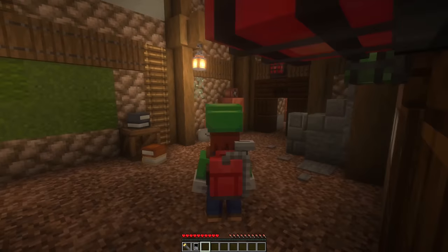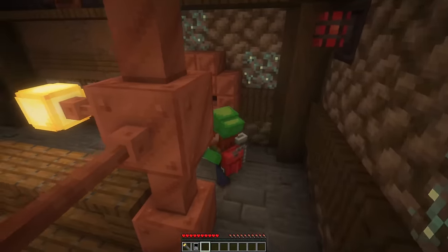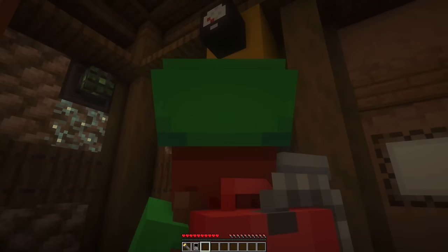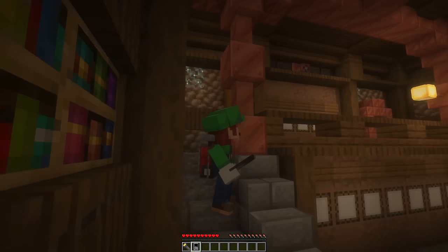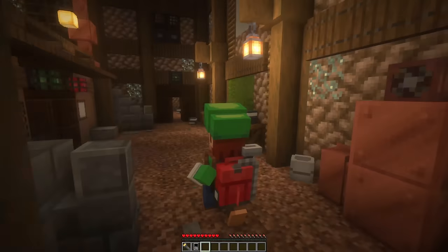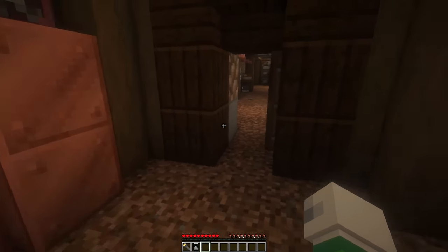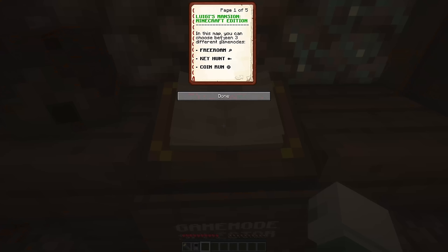Something just walked over there. Maybe I'm tripping. I don't think there's any mods on here - it's just a map and resource pack. That looks like about it. There was that weird thing back there - the question mark. Hey Dan, if you watched the video, let me know if I'm missing some stuff. Let's just go to the mansion - that's the main part. In this map you can choose between three different game modes: key hunt, coin run, and free roam. I just completely skipped free roam.